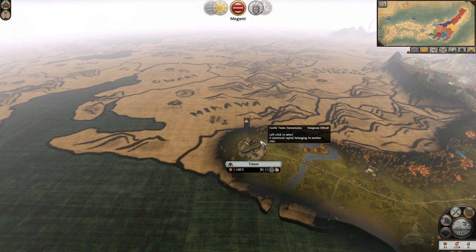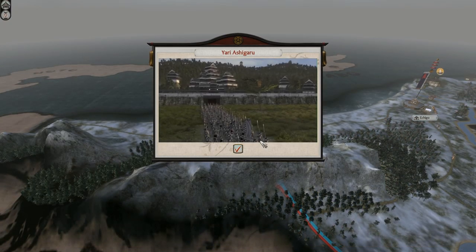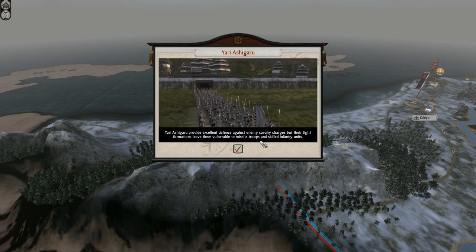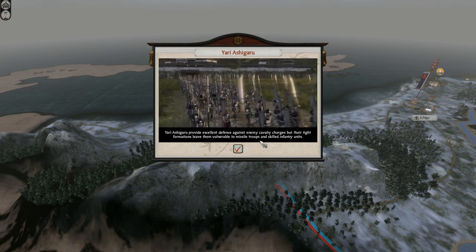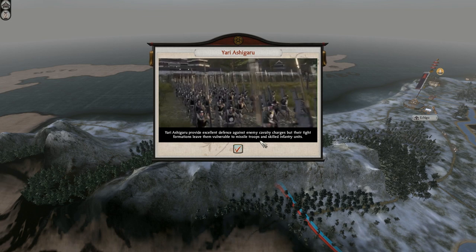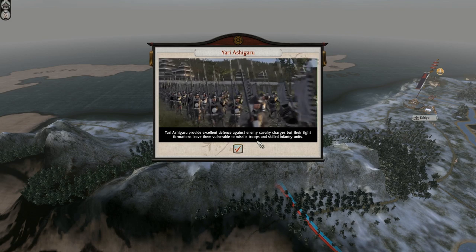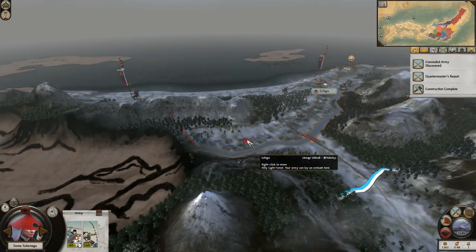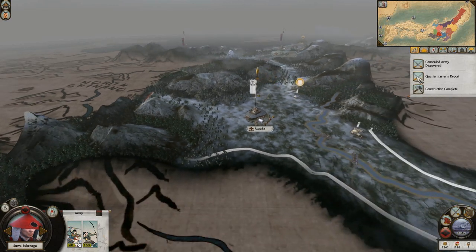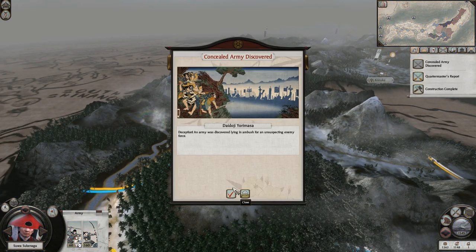We made the Yari Ashigaru - isn't that amazing? How could you possibly be so technologically advanced? I equipped my peasants with spears. You pulled them straight out of the fields and said 'here's a stick, go fight people. Just hold it in front of you and you'll be fine.' A concealed army discovered - an army was discovered lying in ambush. Oh really? That one unit there? The one who just moved, so you knew he was there.